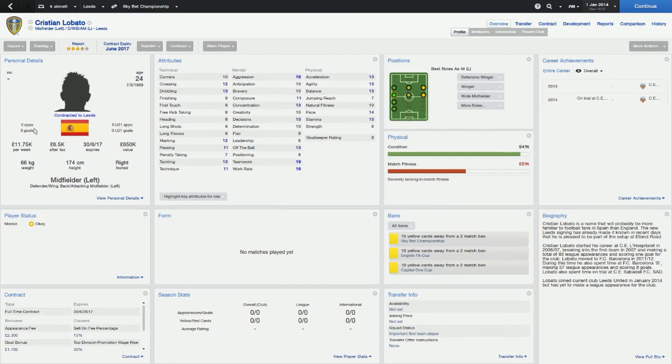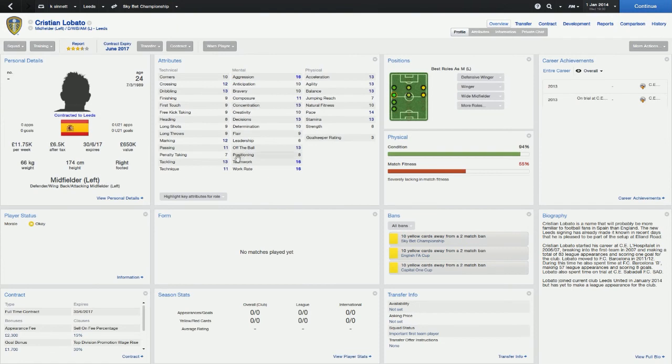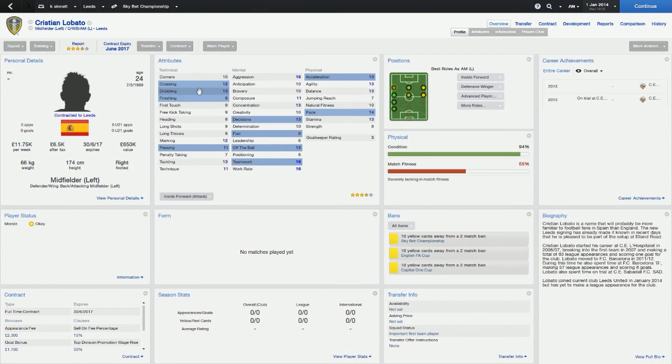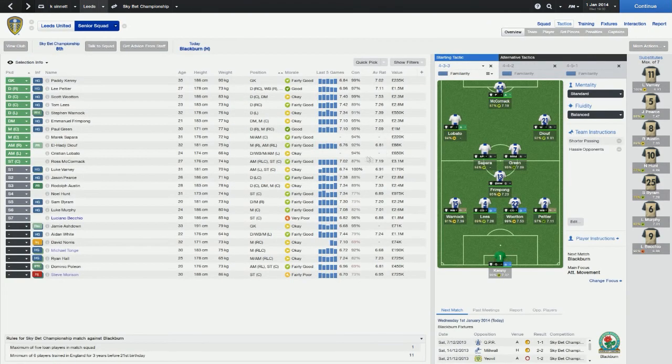My other new signing is my new winger. He's 24, got him on a free as well — he was at the Barcelona B team where he made 26 appearances and got 7 goals. I'm playing him as an inside forward. He's recommended as a decent player for the Premier Division.